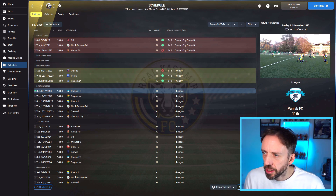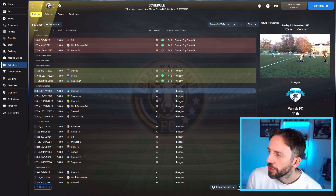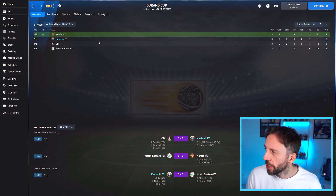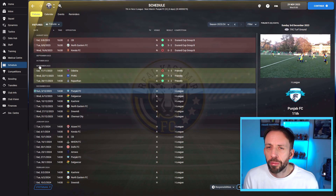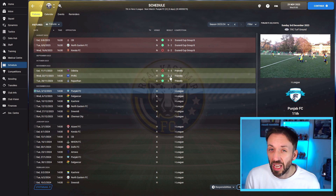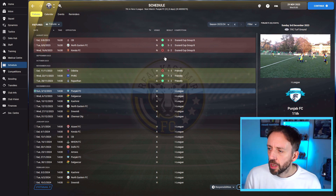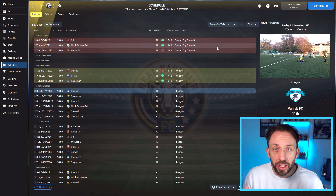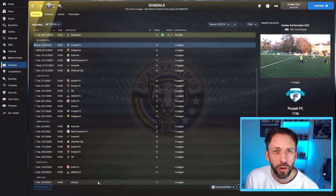There's the schedule. Even before the friendlies, I got thrown into the Durand Cup B. Don't know what it is — we won two out of three, lost the last one, got knocked out in second place, and I used it as a pre-season warmup. We then had some friendlies, including a 7-3 win, but we lost a couple as well. The league starts on the 29th of November and ends right at the start of April — pretty similar to the Northern Irish League.